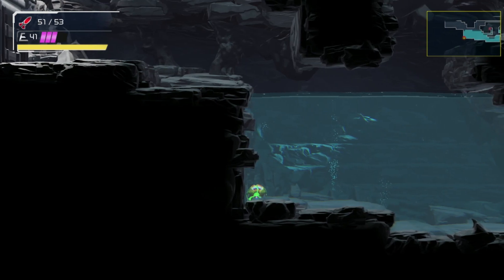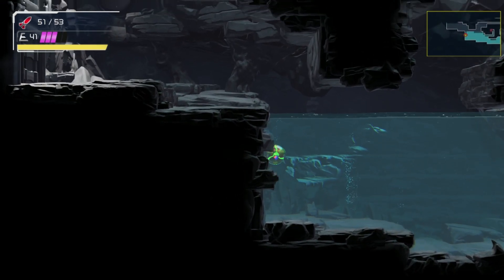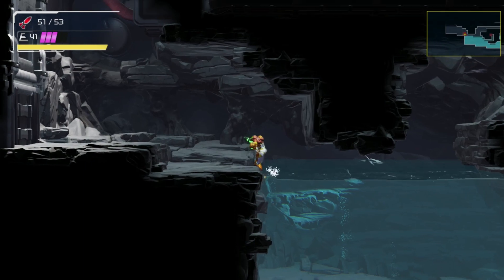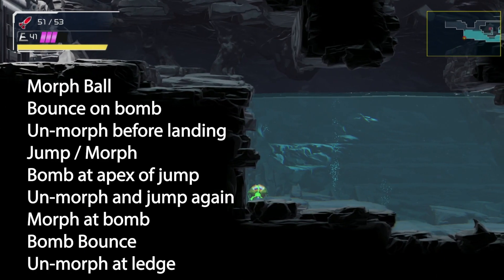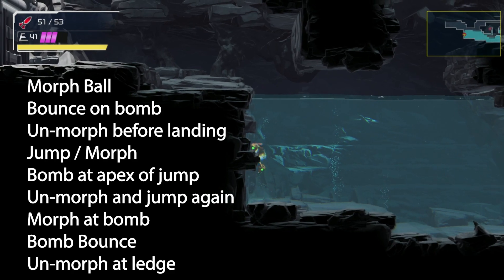You will need to perform an underwater bomb jump. The setup is to morph ball on the ground and place a bomb. Allow Samus to bounce on the bomb and un-morph before reaching the ground. This will allow you to bounce mid-water.